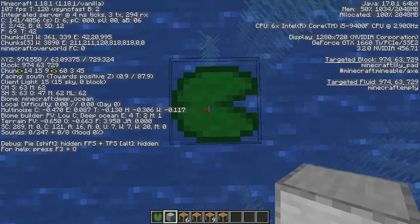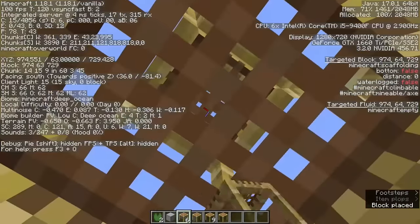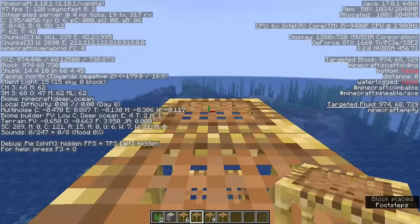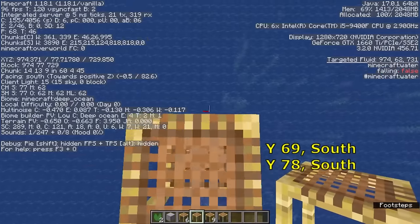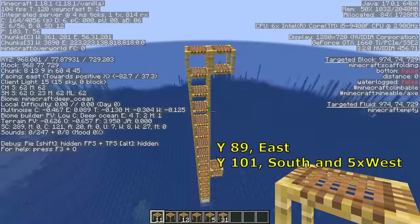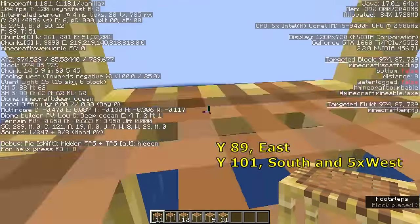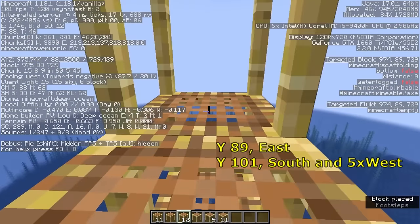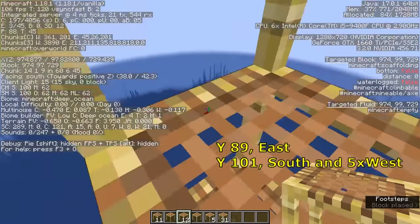Set down a lily pad at the x and z subchunk position of 14 and 9, place a block underneath, and crouch down to stack 6 scaffolding. At the top, your feet should be at y 69, and then bridge out to the south with one scaffolding as a foothold. Continue stacking another 9 scaffolding until your feet are at y 78, and add another foothold to the south. Add 11 more scaffolding until your feet are at y 89, and add a foothold to the east. Add 12 more scaffolding until your feet are at y 101, add a foothold to the south, and bridge out to the west on 5 scaffolding.